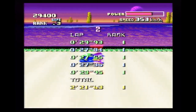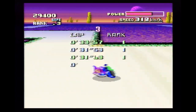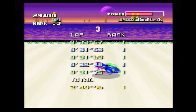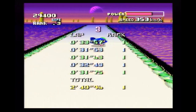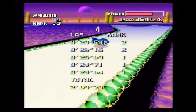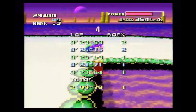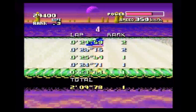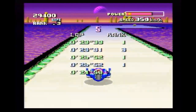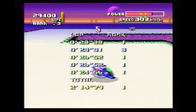F-Zero is a one-player-only futuristic racing game with Grand Prix and Practice modes. The Practice mode allows you to test out seven of the 15 tracks, either solo or against a lone computer-controlled racer. I'll get back to this later. Grand Prix is the core feature of the game. You compete in Knight, Queen, or King League and select your difficulty. Note that Master difficulty is locked when your game is new — you can unlock that by beating the King League on Expert.